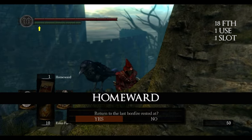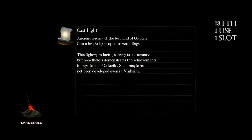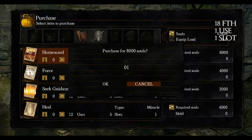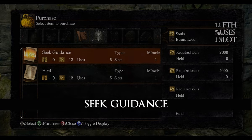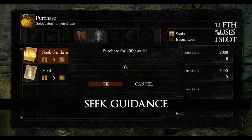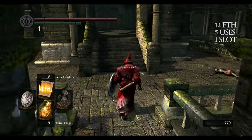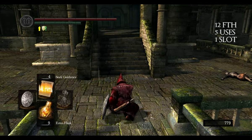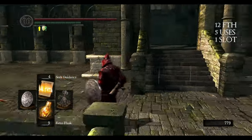Homeward is a spell that teleports you to the last visited bonfire — it has the same effect as a Homeward Bone. It can be bought from Petrus for 8,000 souls and from Rhea for 1,000 souls. Seek Guidance can be bought from Petrus for 2,000 souls and from Rhea for 500 souls. After you use it, you can see additional messages on the ground left by players or even developers, and you can also see exactly how many people voted on a message positively and negatively.